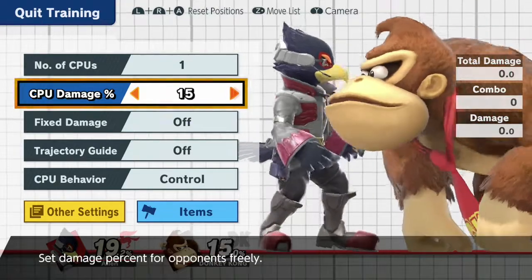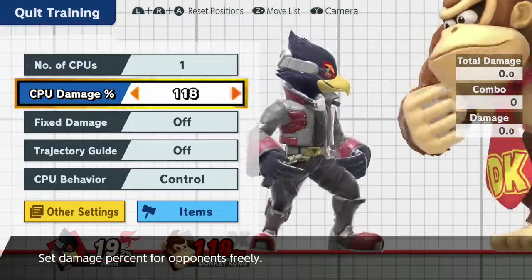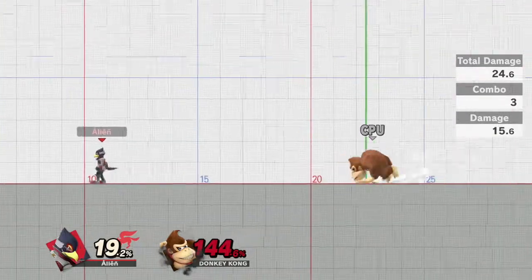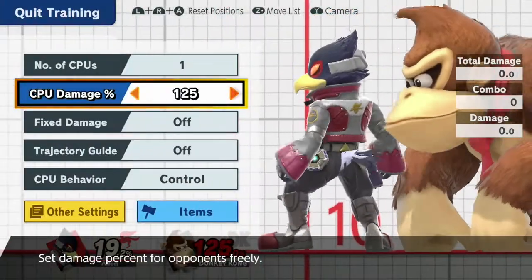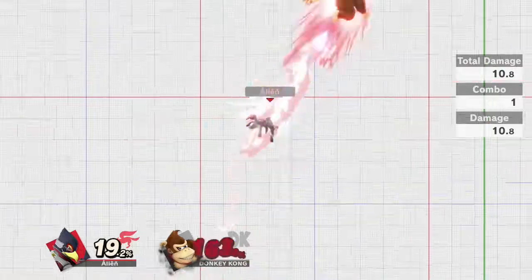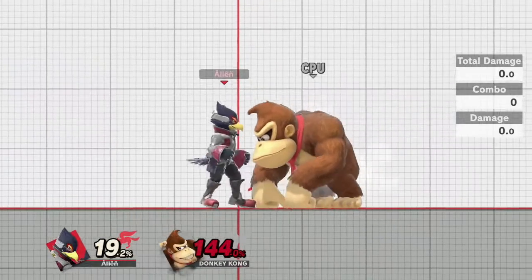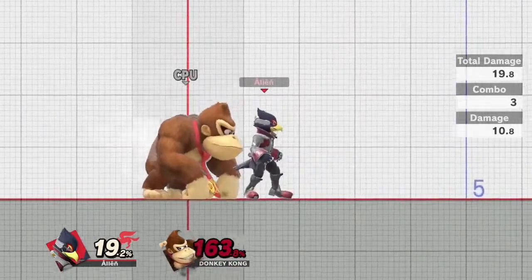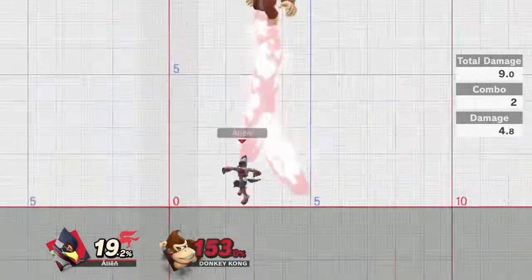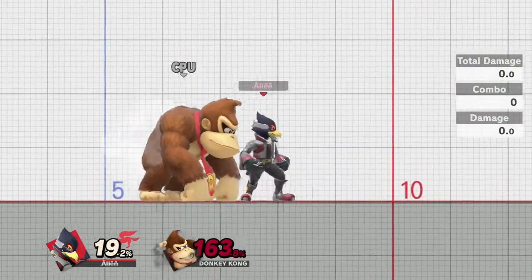When it comes to kill confirms, Falco's main kill confirm is a combo: at around 120% he has up throw into back air, which will kill. If you're slightly above that kill percent — around 140-145% — you can get an up air which acts as a DI mixer. If the opponent DIs left they'll be safe, so if they DI left you'd want to cross them up. If they DI right you'd hit them from the right side and they'd die.